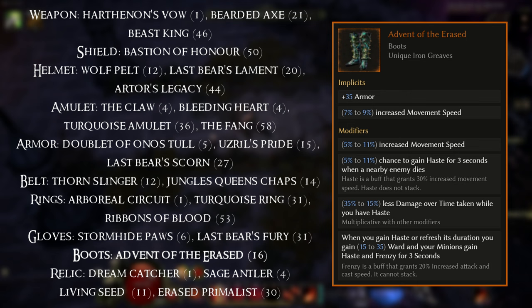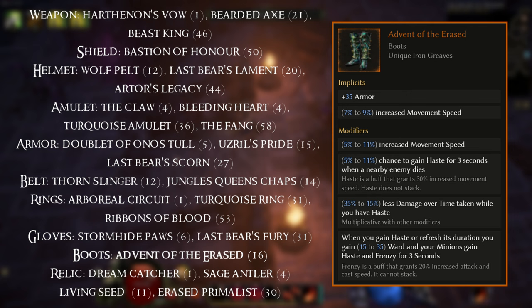For Boots we have the Weaver's Will item — this is Advent of the Erased, equippable at level 16. These can be a nice buff to your minions, providing them with both Frenzy and Haste.